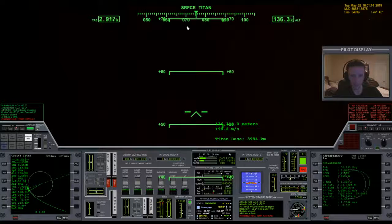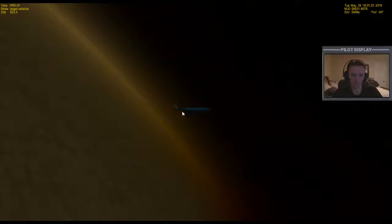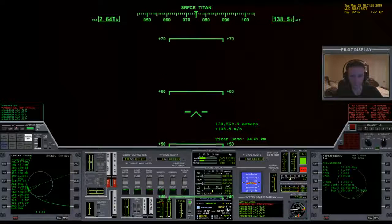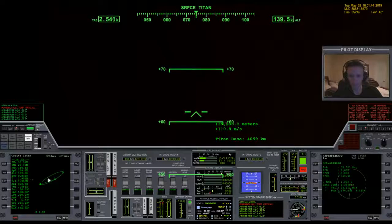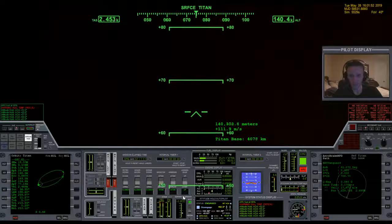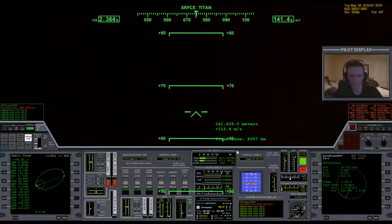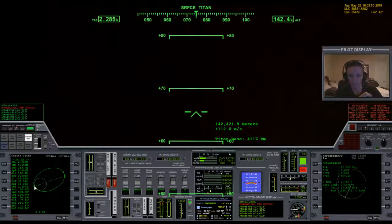Before we got to this point, we could have increased our AOA a bit more to flatten the vessel out and get more surface area facing the atmosphere. We're almost below eccentricity of 1 — there we are, so we're captured. You can see our APA coming way down. If we want to go around again, which we do since we're not lined up with the base, once the APA gets a little lower we'll zero out and climb back up a little to get into an orbit.